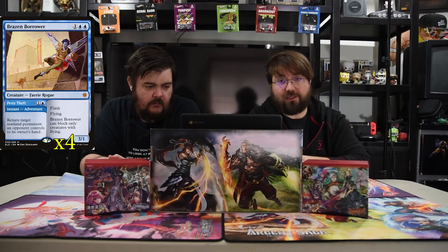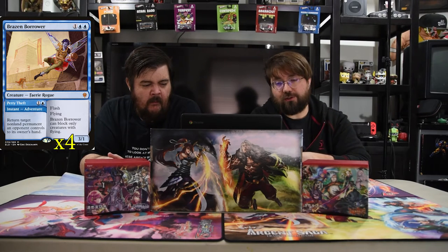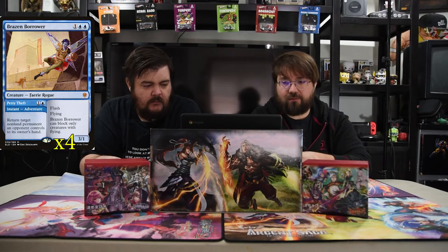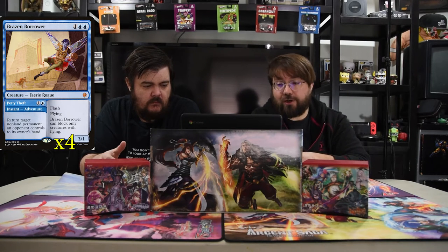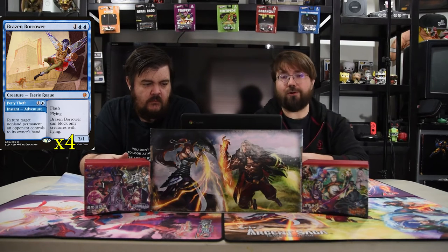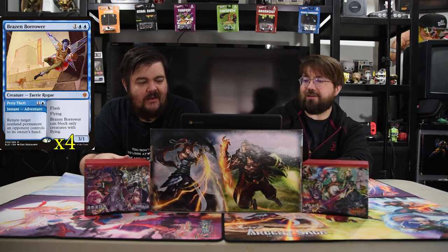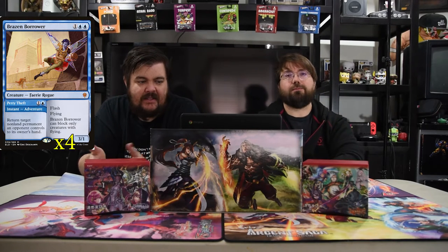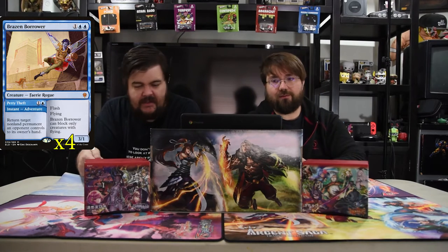Of course we have Brazen Borrower because it's a control spell and a creature. It's a 3/1 with flash and flying, can only block creatures with flying, but that's okay. It has an adventure side which is Petty Theft — a one blue instant: return target non-land permanent an opponent controls to its hand. It's super powerful and super annoying to play against because you know they always have two in hand. But you've got to have it because this gives you your answers to planeswalkers that are about to go off.